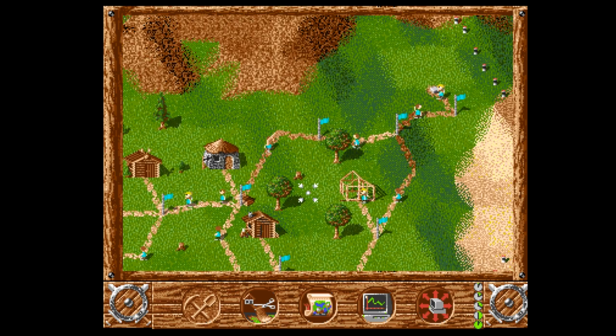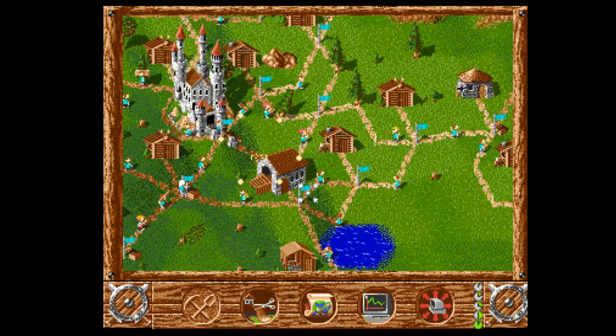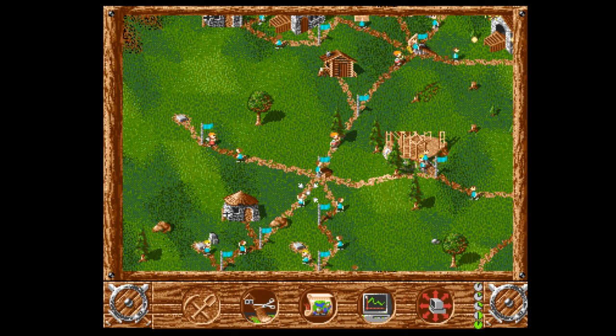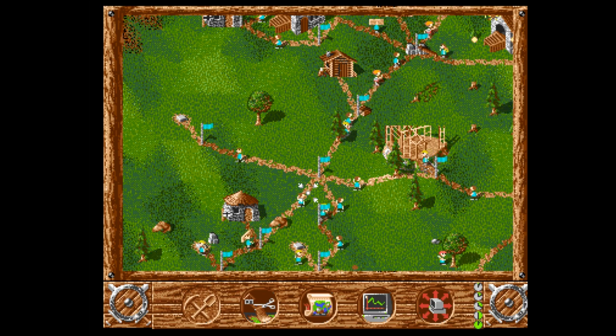You might think that placing buildings is the most important aspect of the game — but you'd be wrong, because the most important thing in any game of Settlers to nail is the road network. You define where the roads go, when they branch, and where any local storehouses might end up. This is vitally important as everything has to be delivered, and it's very easy to create bottlenecks with all your goods funnelling down a single road. You really need to take into account the terrain and its height, as getting settlers to walk up a hill is much slower than across flat land, though if you're mining in the mountains you'll have to go uphill at some point.